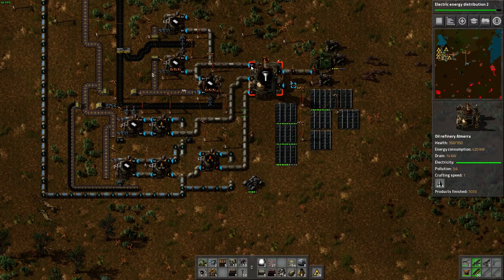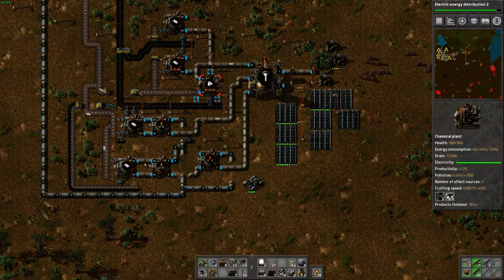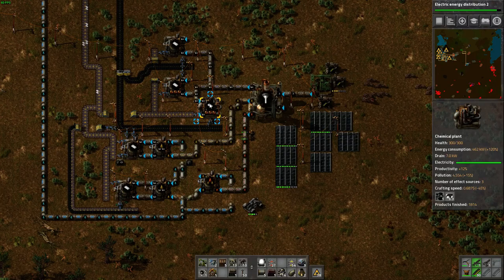You will send the petroleum gas to a chemical plant. After selecting the plastic bar recipe within the chemical plant, you will need to add coal in order to create the plastic bars.